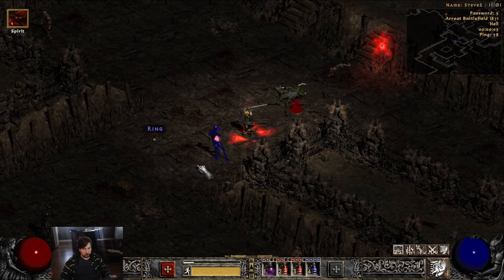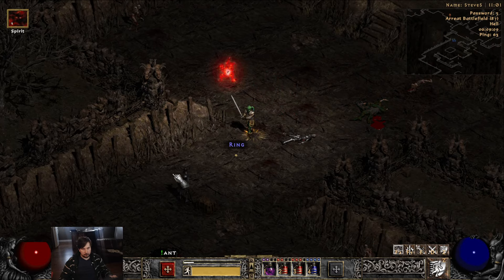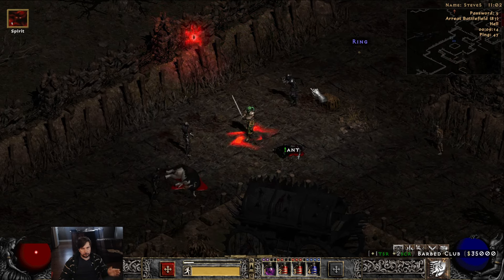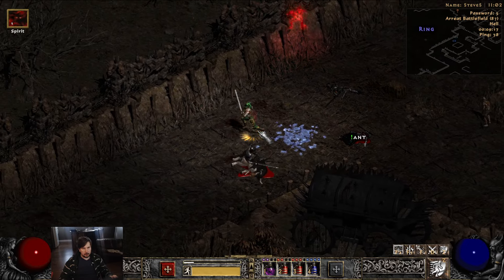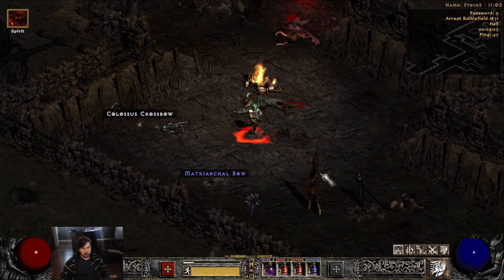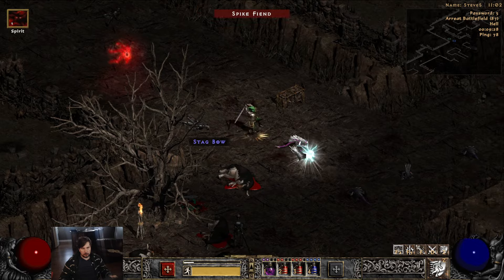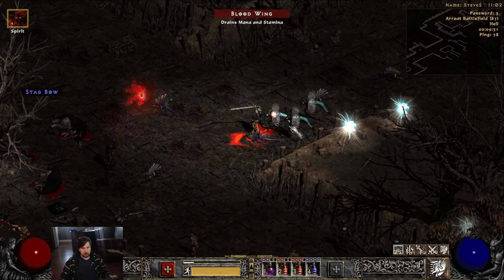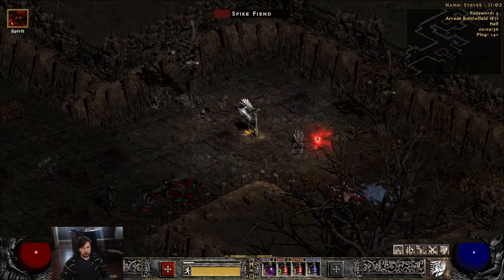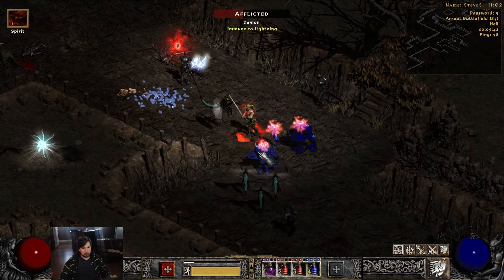Look — I'll charge facing that way, that's expected. Now I charge to the right and I'm facing left, now top-left. It's kind of hard to show exactly, but basically my accuracy is a lot lower than it should be and my melee splash is not going in the right direction, which is devastating.